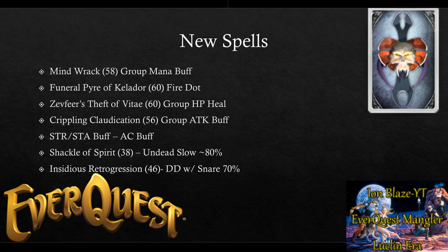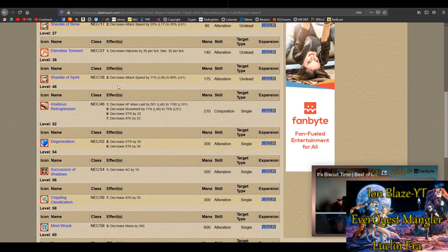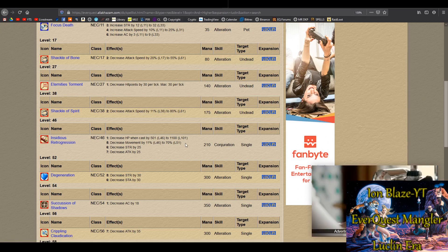Some of the new spells that become available in this expansion: there is a slow for undead mobs, around 80%, at level 60 — really nice if we're going to solo undead mobs. There's also a new snare that's a direct damage spell as opposed to a dot, so after the initial direct damage component you could probably mez the mob, which is very helpful. It's a 70% speed reduction at level 51 — quite viable.